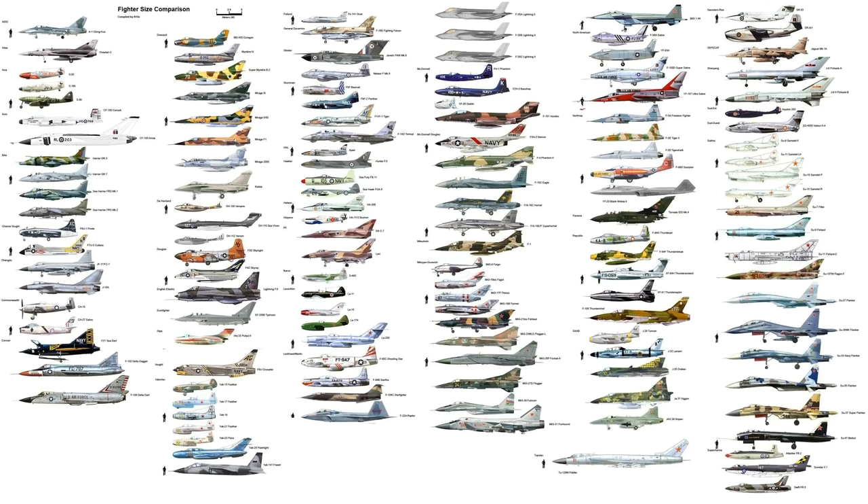The MiG 1.44 was developed in the 90s and scrapped in 2000. Was it stealthy? I think it was just meant to give them a tactical fighter — I don't believe they knew about the stealth technology the US had. Nothing on it looks stealthy. It does have regular radar-absorbent materials, which may have been a first attempt at stealth. They didn't have a lot of money at that point — this was just after the collapse of the Soviet Union.